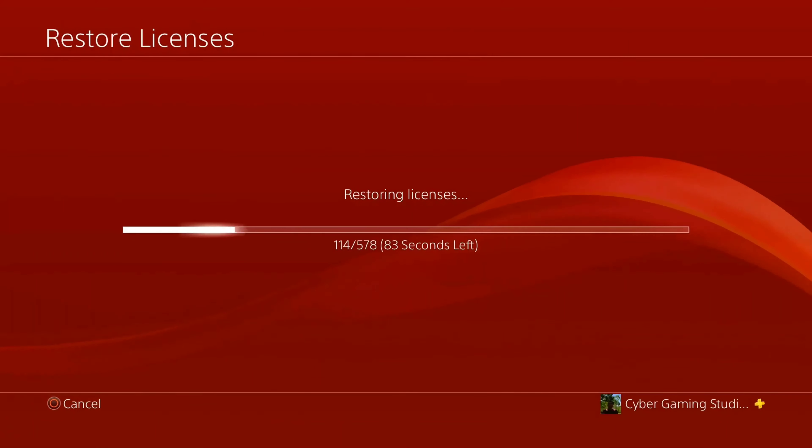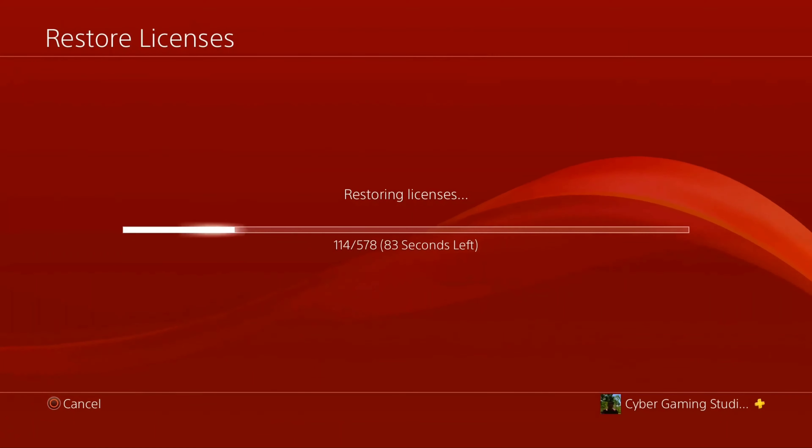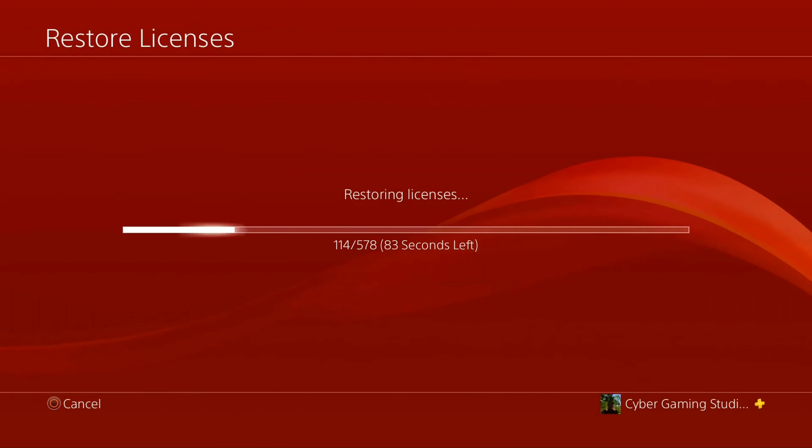What you need to do is head over to your PS4 and go to system settings. Head into account management, and in account management you're going to see an option called Restore Licenses. Select this option and it'll give you a notice saying if you become unable to use content you downloaded from the PlayStation Store, there might be a problem with the licenses for that content — try restoring the license. If you select restore, all applications will be closed. Closing them automatically prevents the PS4 from doing extra work and makes the process faster.